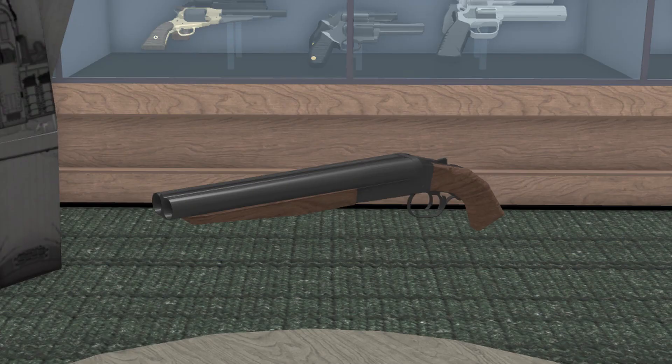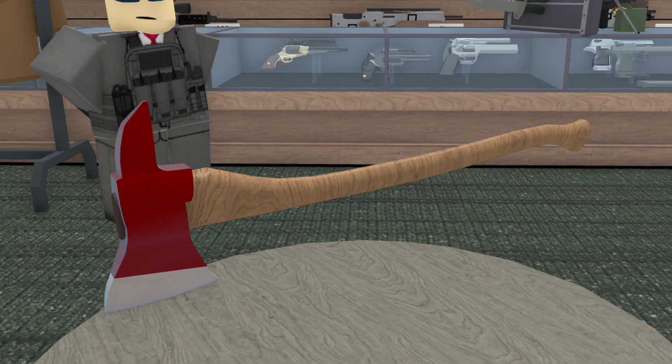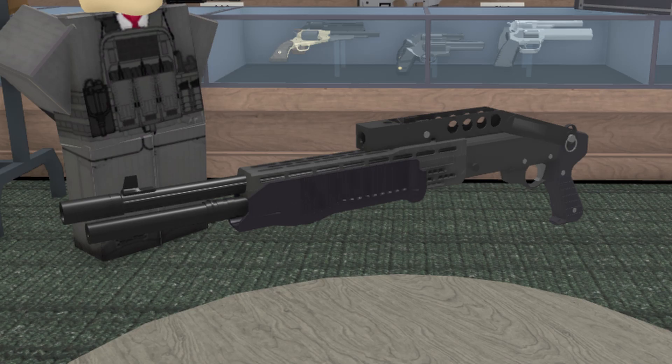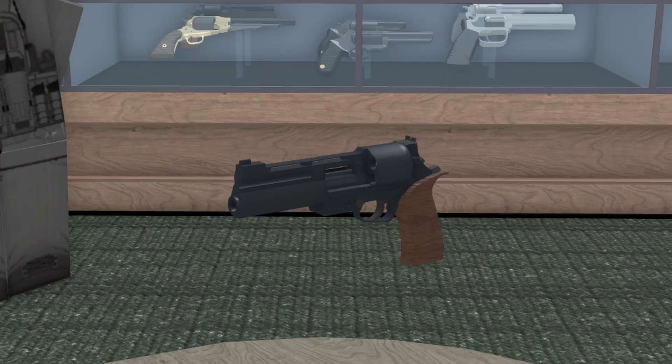The Steven's DB with birdshot will definitely send your enemies to the shadow realm, leaving a bloody mist behind. And what's better than one double barrel shotgun? Two double barrel shotguns. The sawed-off has birdshot as well. And lastly, any melee you want — preferably the fire axe.